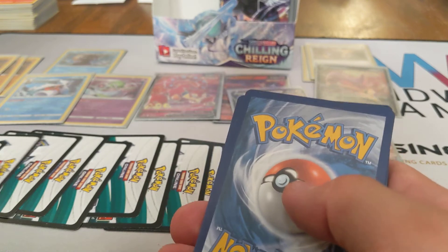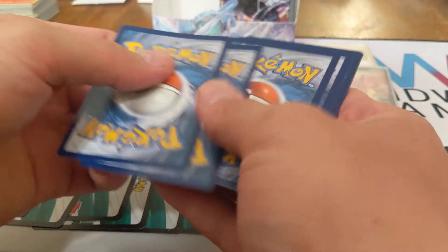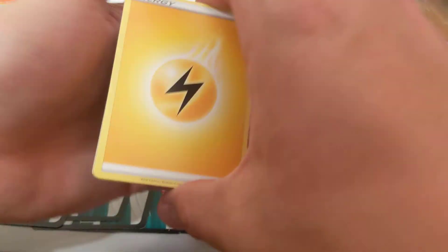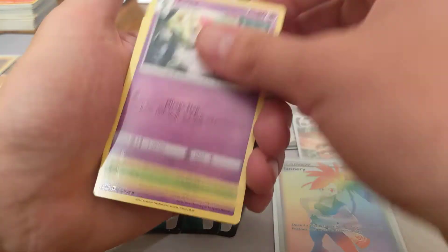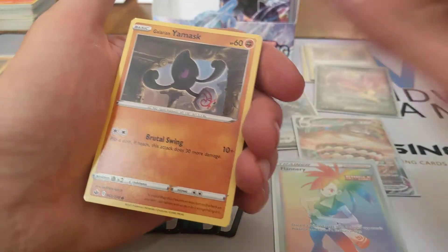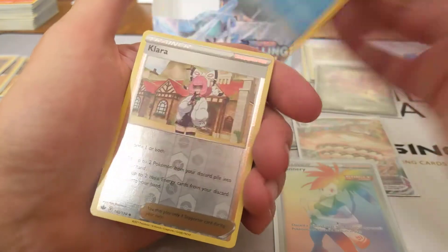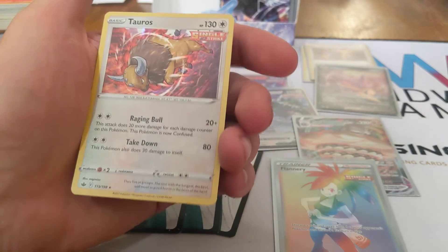Lightning Energy, Raboot, Rapid Strike Scroll, Disguise, Curlia, Deerling, Galarian Slowpoke, Koffing, Galarian Yamask, Snow Runt, Reverse of Clara, and another Tauros. So we're up to three Galarian Runeriguses and three Tauros. Definitely not a short-printed card, that's for sure.